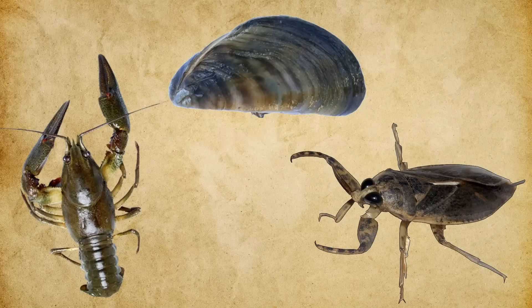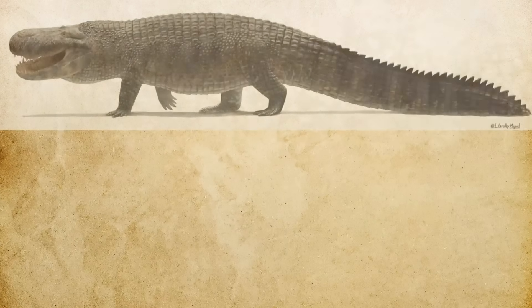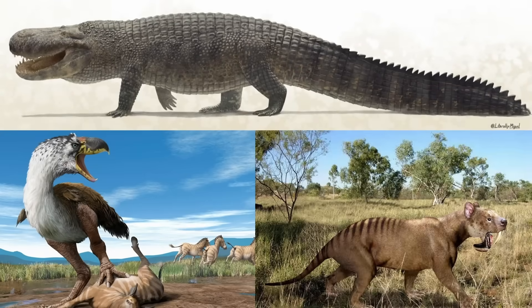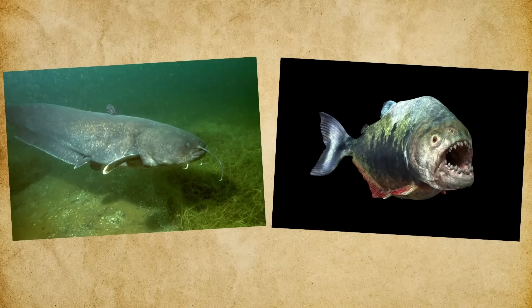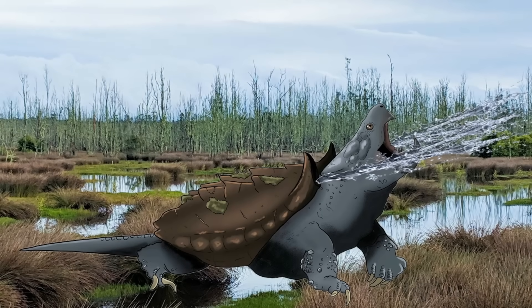Its strong, clawed forelimbs were well suited to digging through muddy substrate, while its water jets could dislodge prey hidden in hollow logs, tangled roots, or plant mats. Even with its powerful defenses, however, Blastoise wasn't invincible — especially as a juvenile. Young Blastoise would have been vulnerable to a wide range of predators in the Miocene wetlands, including giant crocodilians like Purrusaurus, massive flightless terror birds, and saber-toothed marsupials. Even large predatory fish like Miocene catfish or mega-piranhas may have posed a threat to offspring. As it grew, however, Blastoise became a formidable opponent — its thick, dome-shaped shell offered heavy protection, while its ability to launch a rapid water jet in defense allowed it to startle or confuse predators just long enough to escape.